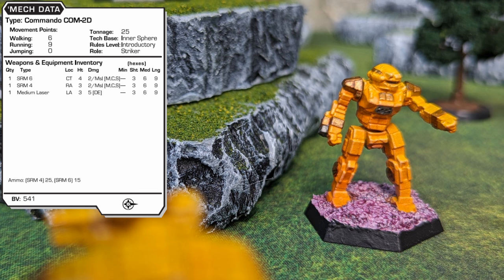The 10 heat sinks are not quite enough to fire all weapons and move in the same round and sink all heat, but the number of weapons still allows options. With multiple SRMs, the 2D can pepper its target in multiple locations each weapon attack turn. Combined with an initial attack from the medium laser, this can easily farm critical hits on opposing light BattleMechs. This 541 BV variant plays the role of striker.